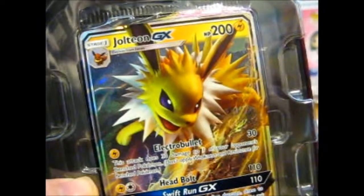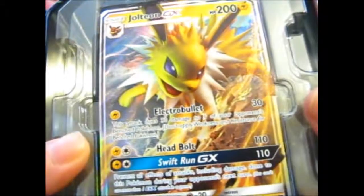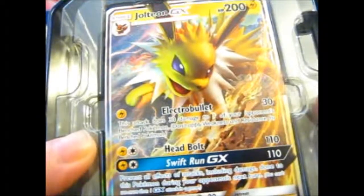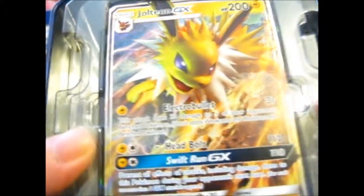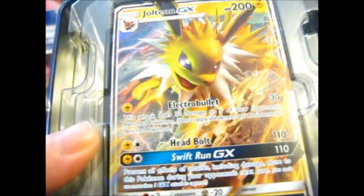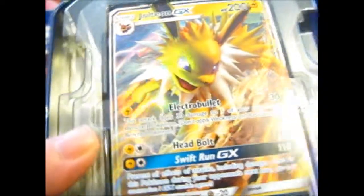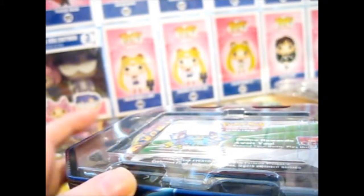Drillteon GX, with Electro Bullet — 30 damage — and Head Bolt — 110 damage — and Swift Run GX — 110 damage again — prevents all effects of attacks, including damage, done to this Pokemon during your opponent's next turn. That seems okay. Not damaged. Very nice.